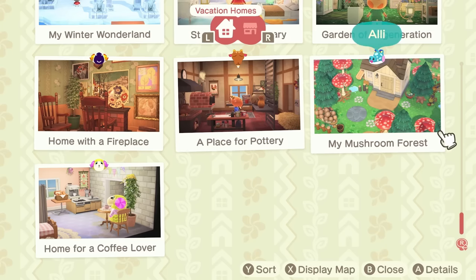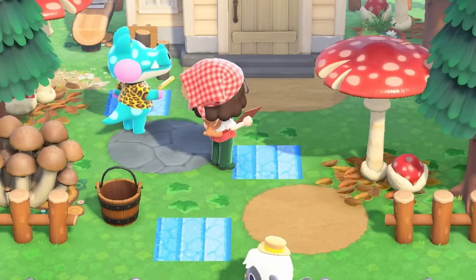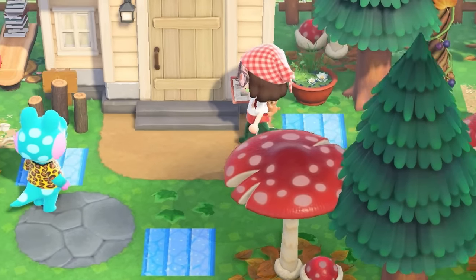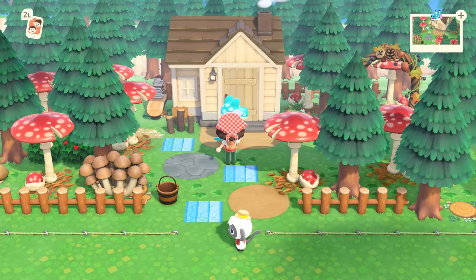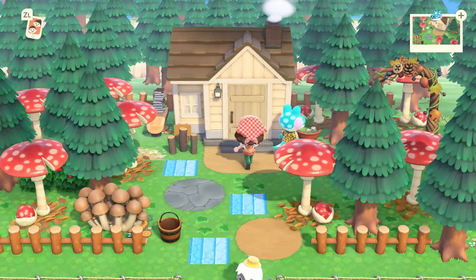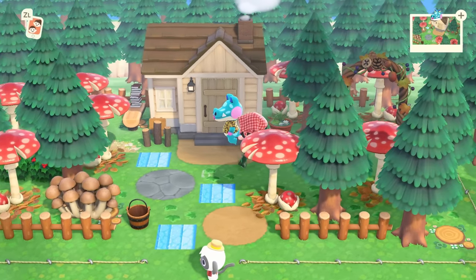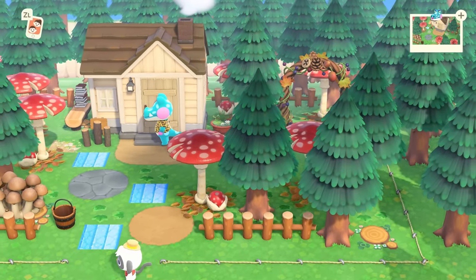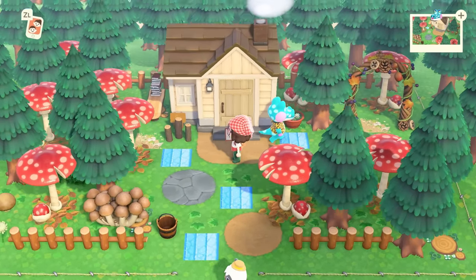Next up is Miss Allie with her little mushroom forest. I have a feeling I only decorated the outside of this one, so let's go take a look. Some of these custom designs are going to be messed up because I've been replacing them, but if we're ignoring that — this is pretty cute. I like all of the mushroom parasol thingies around and this little arch back here.